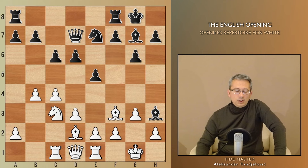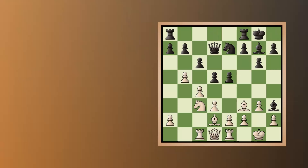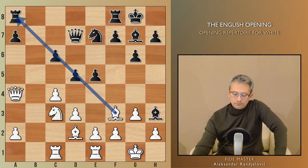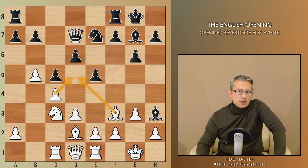This moment in the game perfectly shows the point of White's queenside expansion and initiative. Black does not feel comfortable on c6, while in case of d5, Bxc6, Bxc6, and Qa4, it becomes evident that White continues to apply pressure on the queenside and along the central diagonal. In the game, Black played c5, which creates a serious weakness on d5 and the light squares. You can see how well the White bishop coordinates with the c4 pawn in controlling the critical d5 square.